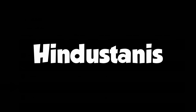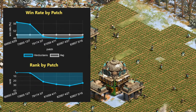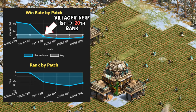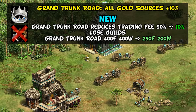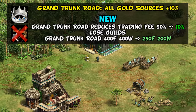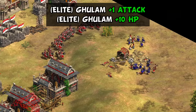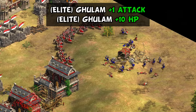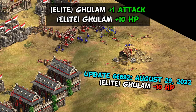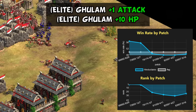On the topic of camels, Hindustanis received a few notable buffs. They were a great performer last year, but their villager discount was nerfed by 5% across the board, causing them to fall out of the top tier. To compensate, the unique tech Grand Trunk Road now has a new effect reducing the market trading fee from 30% to 10% — essentially a better version of Guilds — on top of its usual effects, while also being cheaper than before. The Ghulam was also buffed with plus one attack and plus 10 HP, though remember Hindustanis these days are not the top-tier civ they used to be given their more expensive villagers.